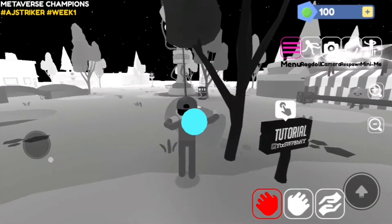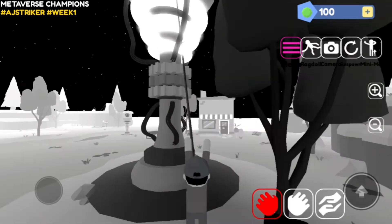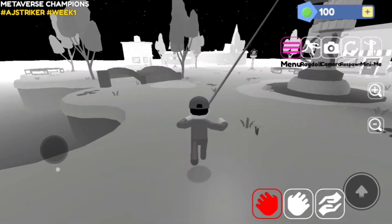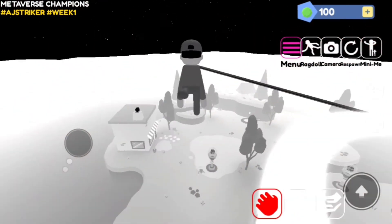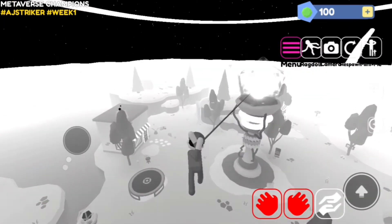Go to the large beacon thing and jump — it will automatically absorb the barrel. Do that a lot of times. I don't really know exactly how many barrels you need, but just keep putting in barrels until it's over.